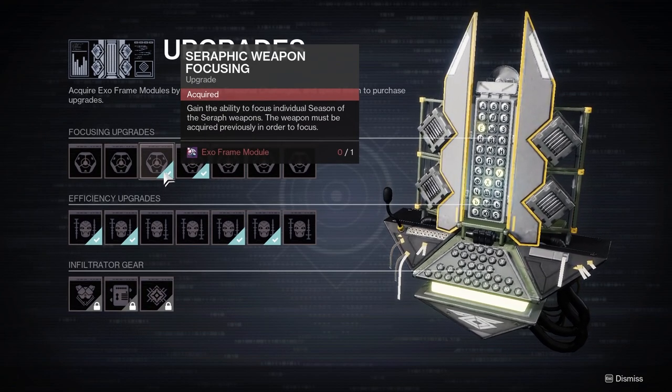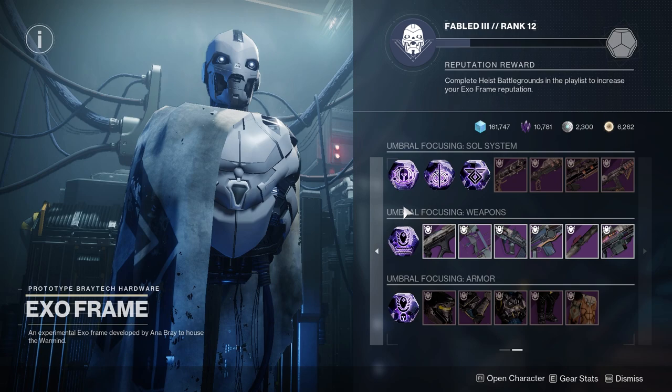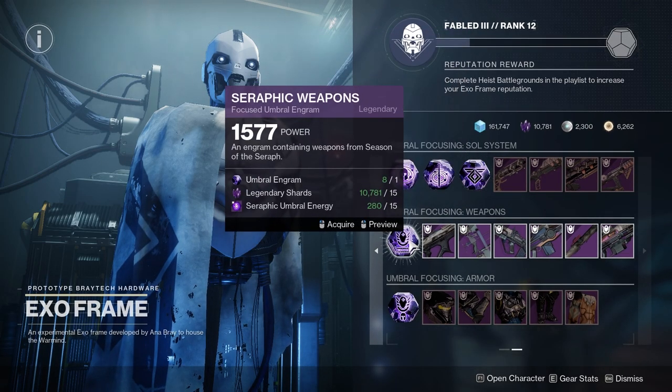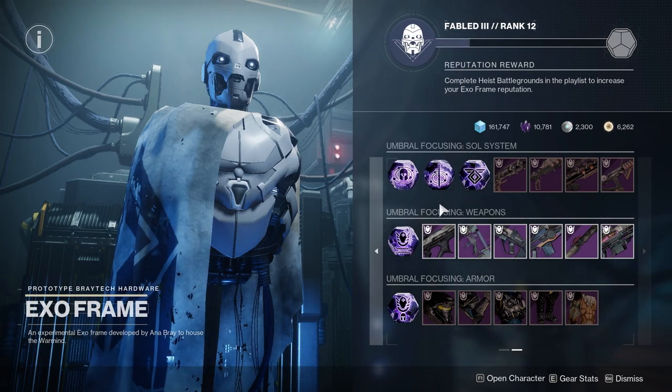This is why everybody wants Umbral Engrams so badly — because you can focus for the specific weapons for the Season and for Ikelos, and this allows you to get the Deep Sight Resonance weapons and get the weapon patterns. This is everything you can do with Umbral Engrams and why they are important in Season 19 or Season of the Seraph.